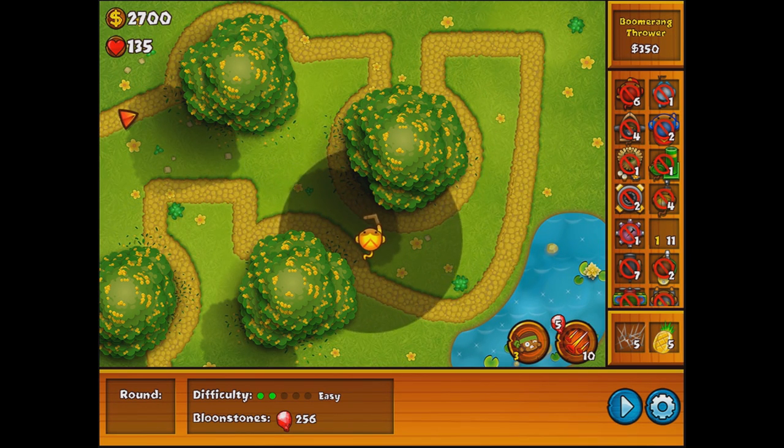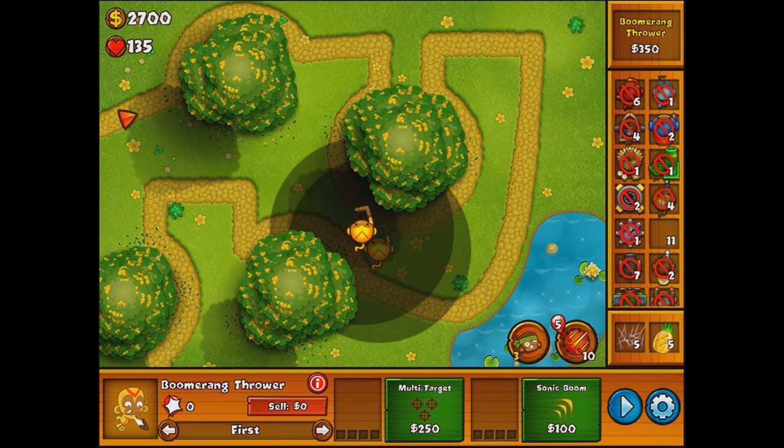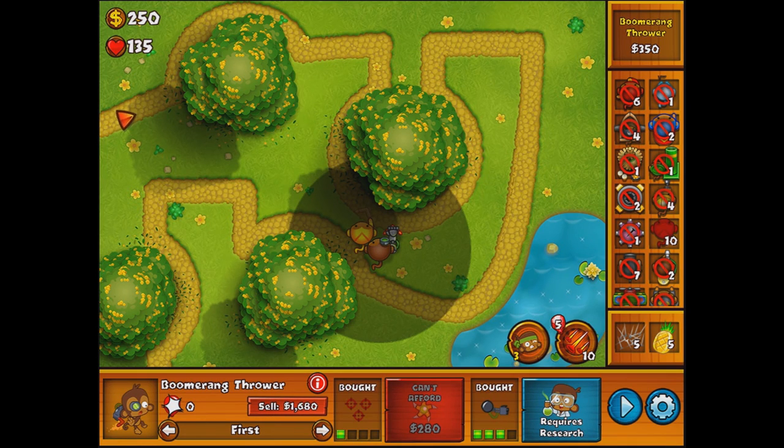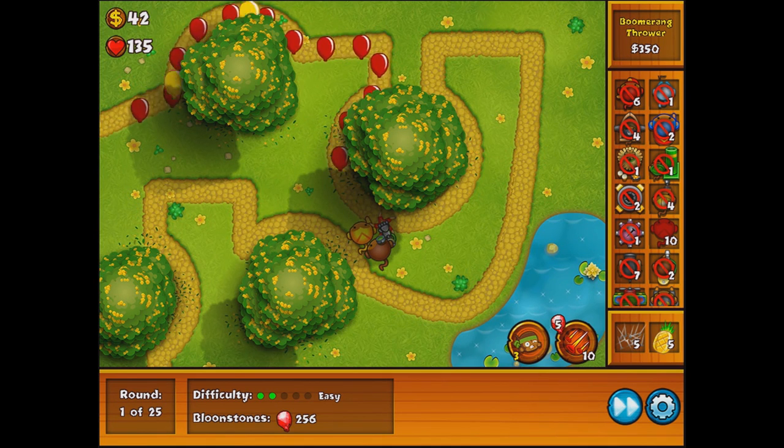So what we're going to do is — oh look at that, it actually fits very nicely in there. We're going to get a boomerang there. We're going to just get low level boomerangs for now because the pink balloons are probably the biggest problem. We can probably get a 3-0. We can get a 2-3 because we got a free boomerang. We already got the 2-3 boomerangs, so it doesn't matter anymore anyways.